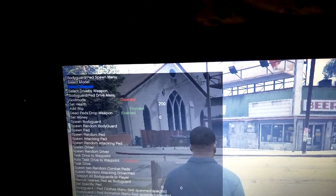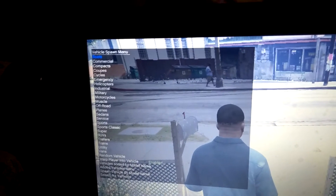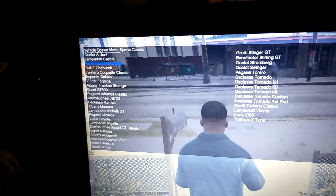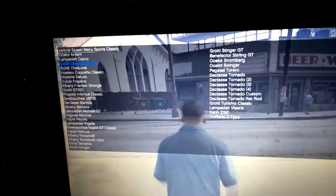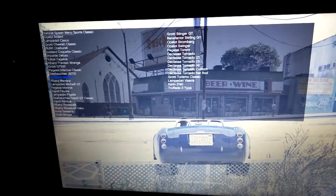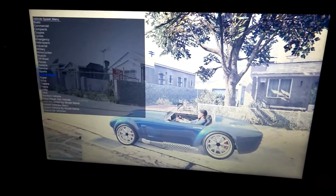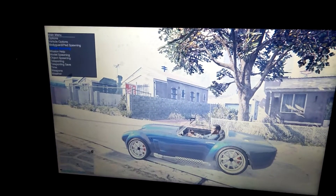You can also change the engine. There is also bodyguard and pet spawning — you can spawn bodyguards. Now I will show you how to spawn vehicles. There are so many vehicles: props, sedans, sports classics. There are also missions, weapons, weather, and many more options.